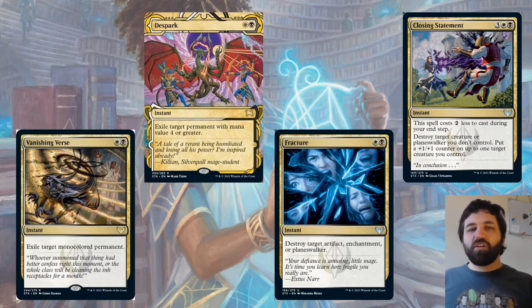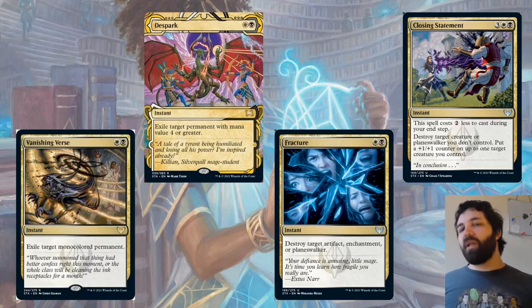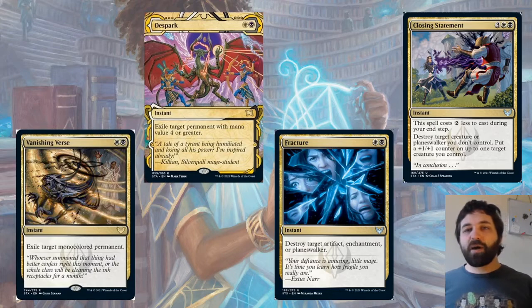A non-rare one at uncommon: Fracture — destroy target artifact, enchantment, or planeswalker. I'm not sure how playable this is going to be actually. I don't know how many enchantment removal spells or problematic enchantments and artifacts are going to be around. As I've said a few times already, we're going to be more focused on instants and sorceries, so this might be a little bit less useful than in the past.